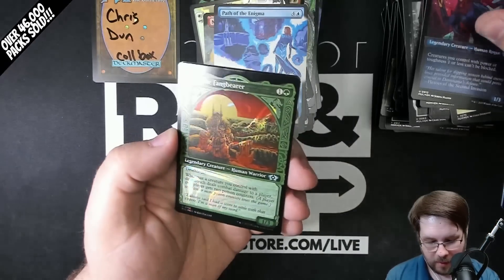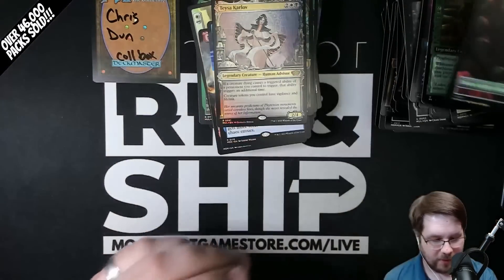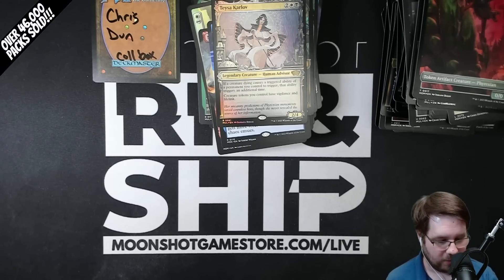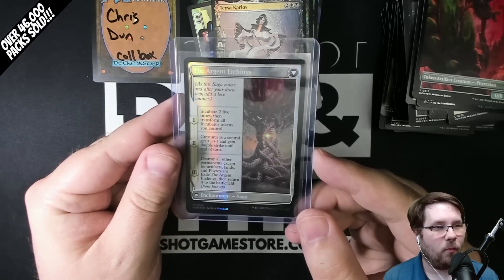Invasion of Gobakhan, rare. Warcrafting, extended. Path of the Enigma, extended. Tetsuko, foil. Halo Fin. The Argill and Moltini, rare, showcase. And Tasha, Karlov. Well, that's it! If you want to see some other amazing videos check out whatever's on the screen. Thank you all so much — that was absolutely insane. Elesh Norn, 292 of 500. Wow.